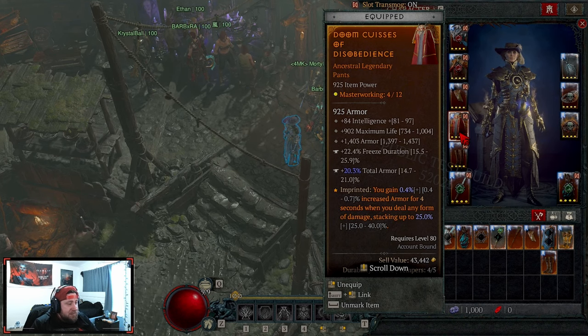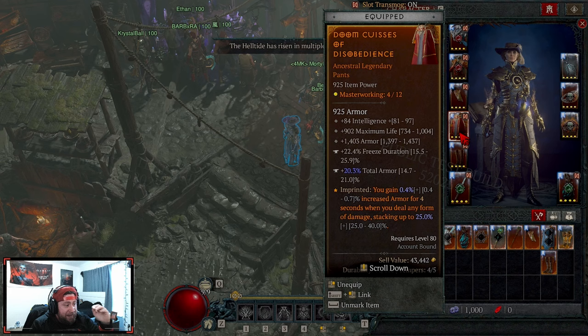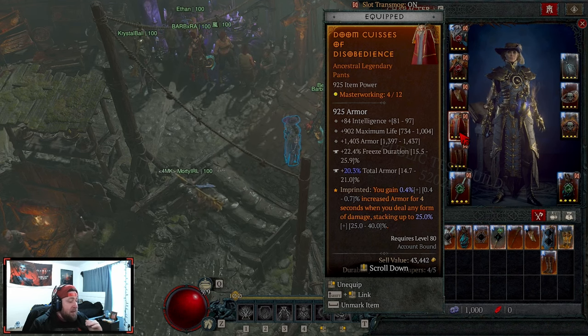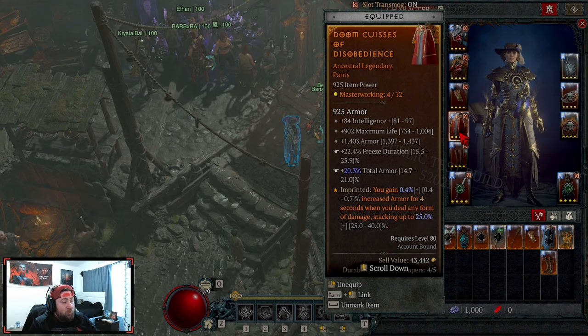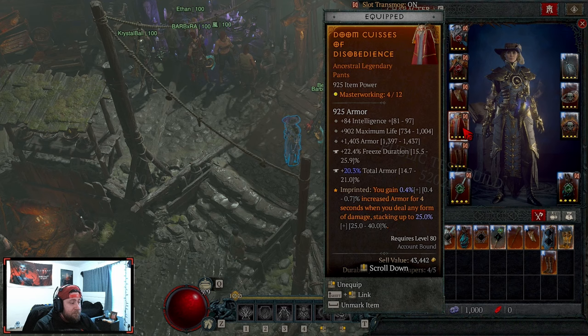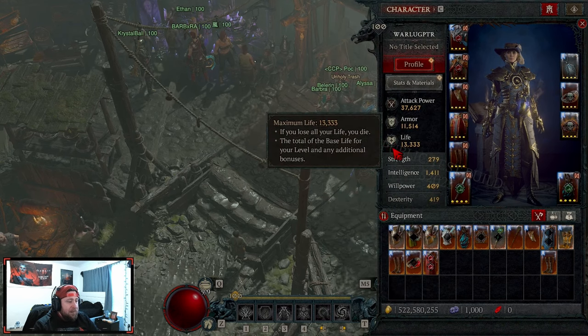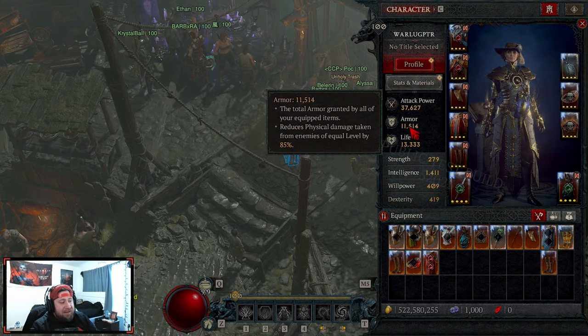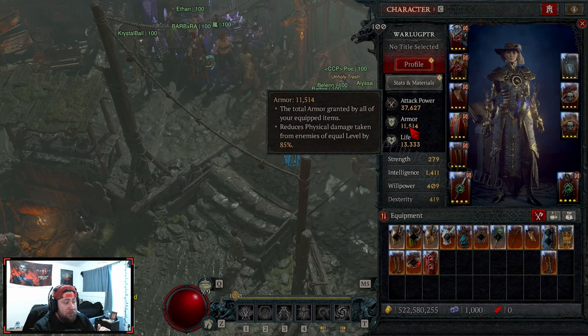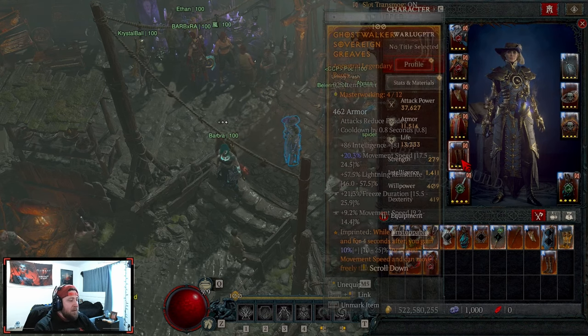Crowd control duration is probably the best tempering option to get since we're freezing, stunning, and chilling a lot. Now Disobedience for pants - eventually you'll swap to Tobalt which is still the best-in-slot pants in the game. Even though it was nerfed from 40 down to 20 percent damage increase, you're still getting a huge damage bonus, main stat, damage reduction, and resource generation. Until then, rock Disobedience with as much Armor and Total Armor as possible. You want Intelligence, Max Life, Armor, Crowd Control Duration, and Total Armor.